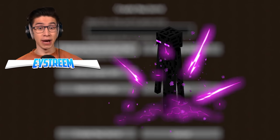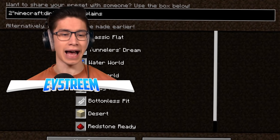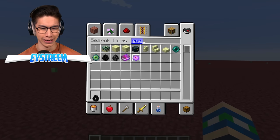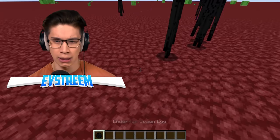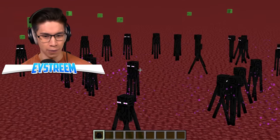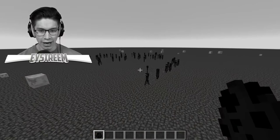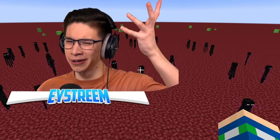As far as I'm concerned, endermen can pick up netherrack, and I'm going to prove it by creating a superflat world that literally only has netherrack. There are a lot of random slimes here, which is odd, but endermen can't pick up slimes. We've placed down our endermen — we just need one of these guys to pick up a netherrack block. Have any of you picked up any blocks? No? Come on, just one of you! They're not picking up any blocks. We'll wait a bit and eventually it'll happen, right?